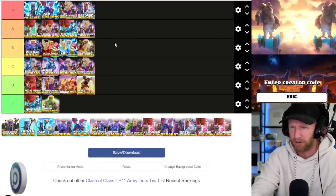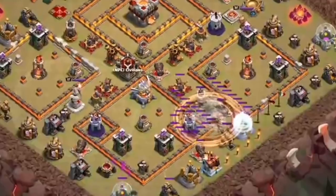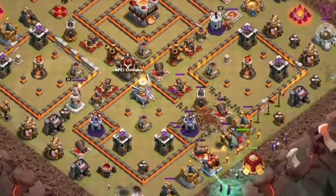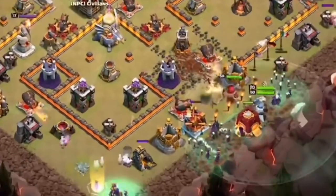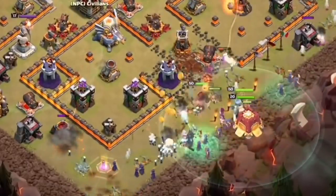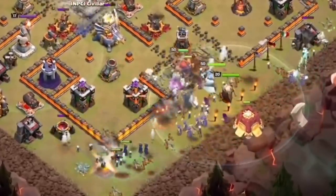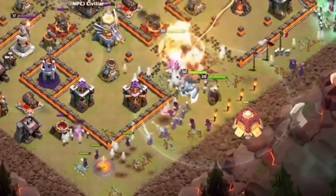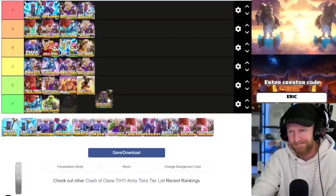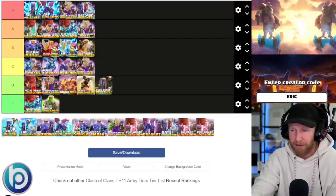Quad quake witches is only effective against single infernos and relies on a lot of luck — whether you run it with four quakes or eight quakes. I honestly think most of the other witch attacks are significantly stronger. I'm going to rank this one relatively low — it's more of a meme attack. I'll put it at D.